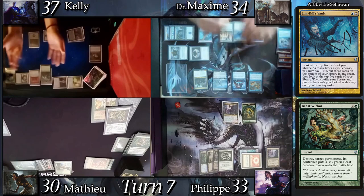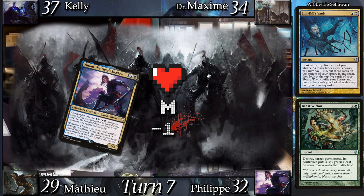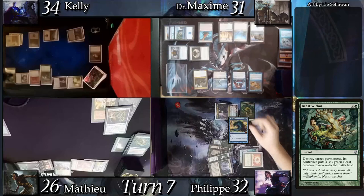Conrad triggers for one. Dr. Max and Kelly share a moment of having no cards in hand, then I resolve my Lim-Dûl's Vault. I pay 1 life to bottom my first 5 and rearrange the second pile. Going to combat I send my commander to Mathieu — Eureka triggers and reveals Archon of Adaptation. In second main I cast Time Warp and land drop a Swamp before going to my extra turn.